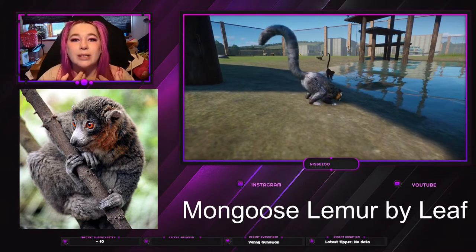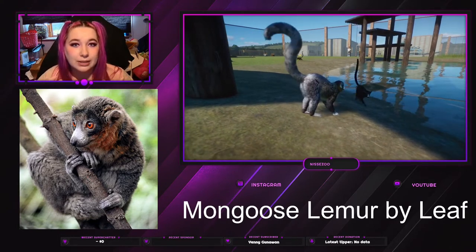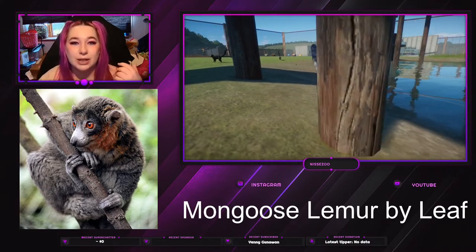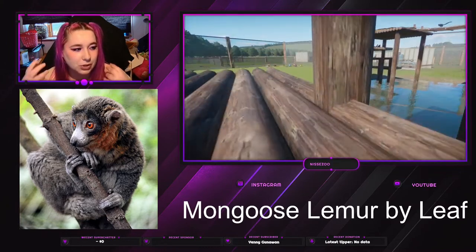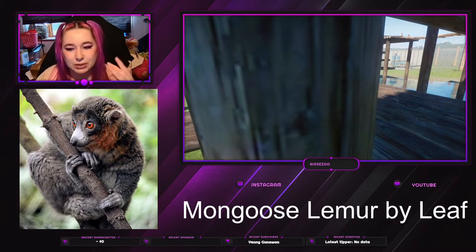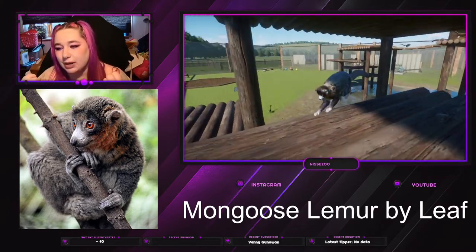The male beard becomes white in the middle and white down the belly, whereas the females actually have a white beard and still white down the middle. They also have this brownish color on some of the back, but not all of them. It seems to be very different from lemur to lemur, but the beard is very gendered.